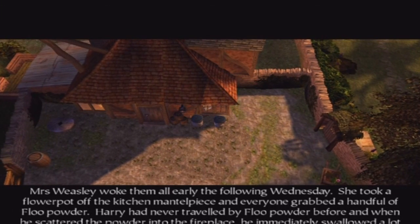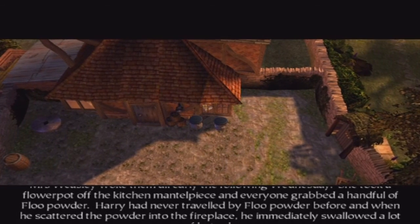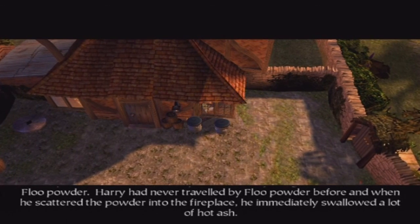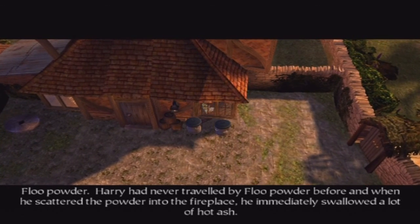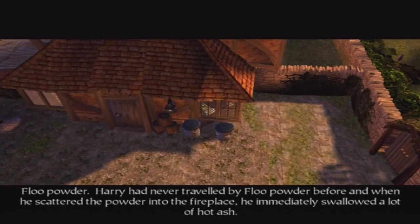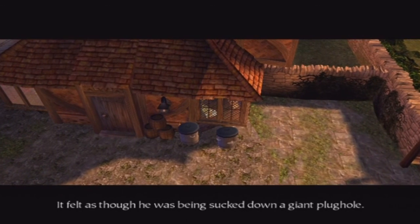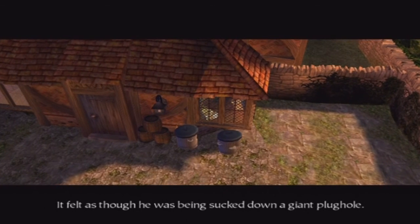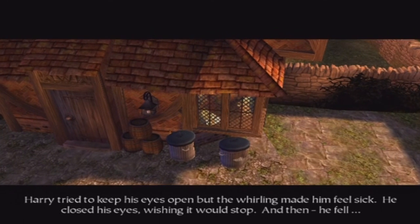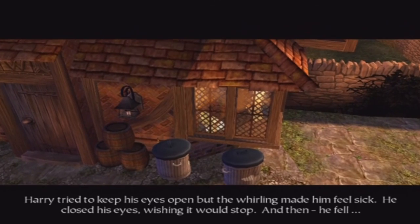Mrs. Weasley woke them all early the following Wednesday. She took a flower pot off the kitchen mantelpiece and everyone grabbed a handful of Floo powder. Harry had never travelled by Floo powder before, and when he scattered the powder into the fireplace he immediately swallowed a lot of hot ash. It felt as though he was being sucked down a giant plug hole. Harry tried to keep his eyes open, but the whirling made him feel sick — he closed his eyes wishing it would stop, and then he fell.